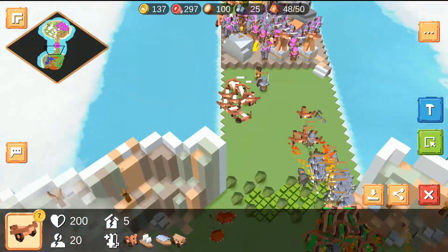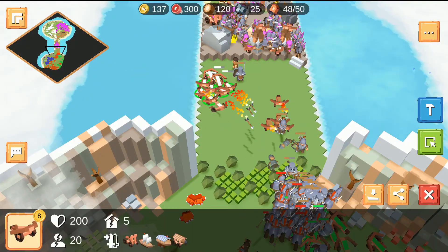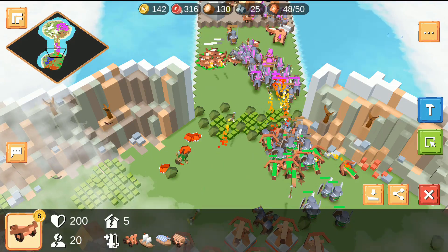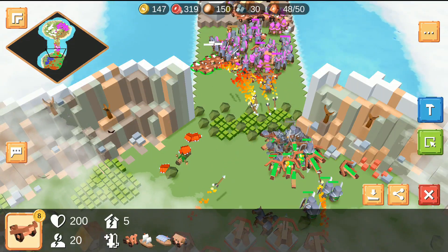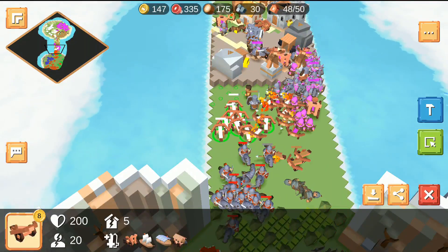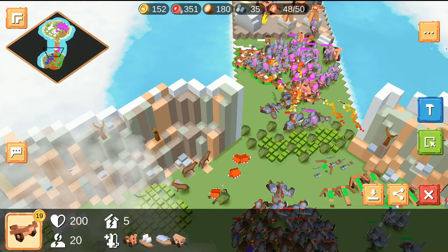Brown decides to attack with all his infantry and everyone's just coming in for the attack here in the middle. It's not the most favorable for the North team because these towers are defending on the South side. Everyone's kind of retreating but Red has enough cavalry now that he can charge in and destroy the ballisters if he needs to.